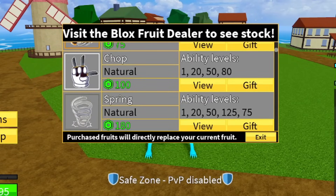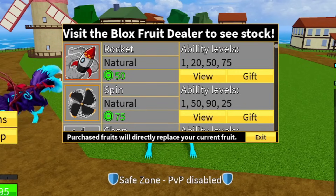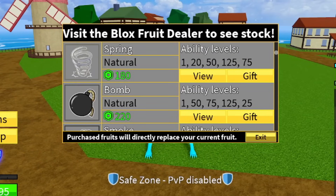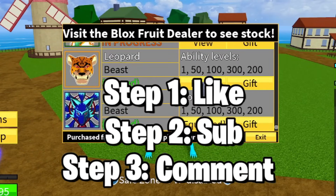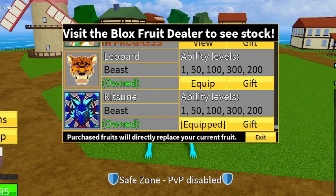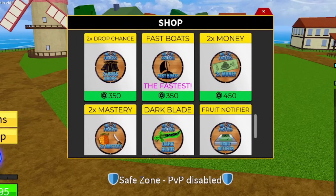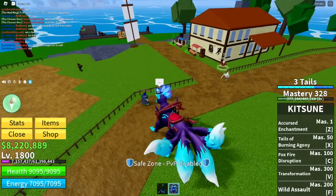Light and Ice used to be some of my favorite fruits. If you are in First Sea and need to grind, some of the best fruits you can use are Light and Ice if you don't have Robux. Make sure you enter the giveaway — like, subscribe, and comment your username. You can also enter for free game passes.